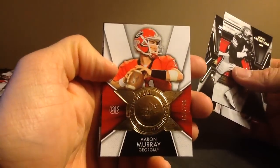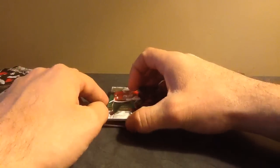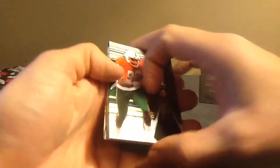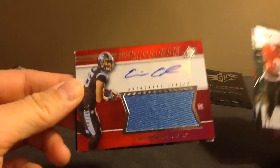Aaron Murray, $7.99. Let's do the jersey — Erica Braun, $4.25. Nice looking card.